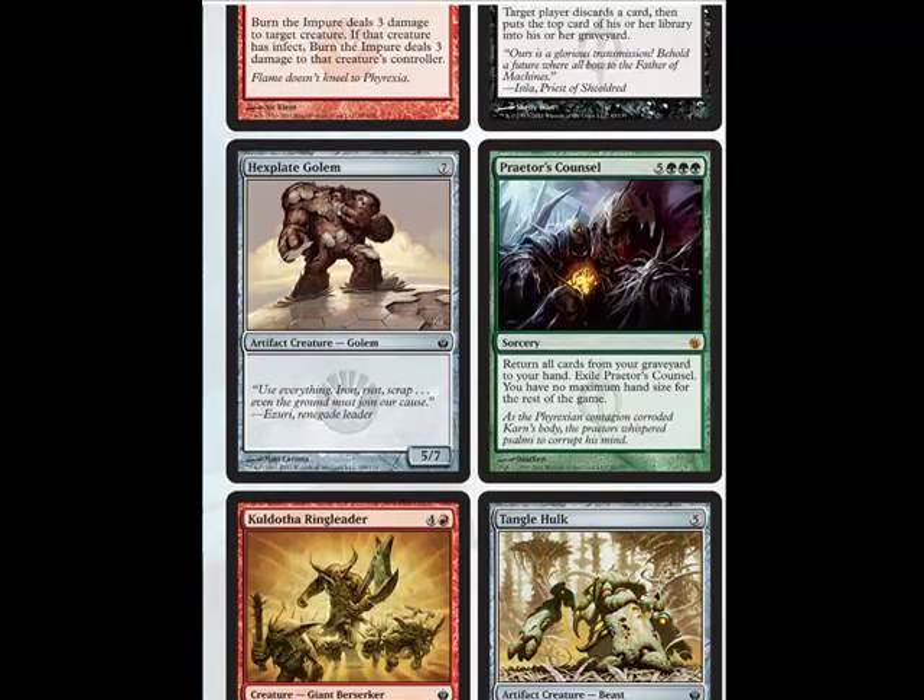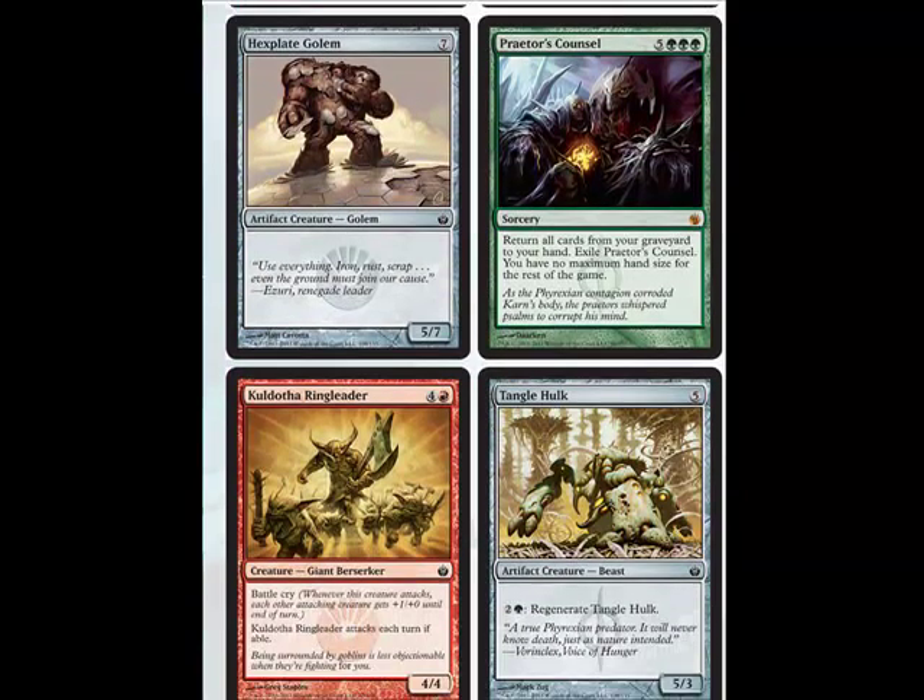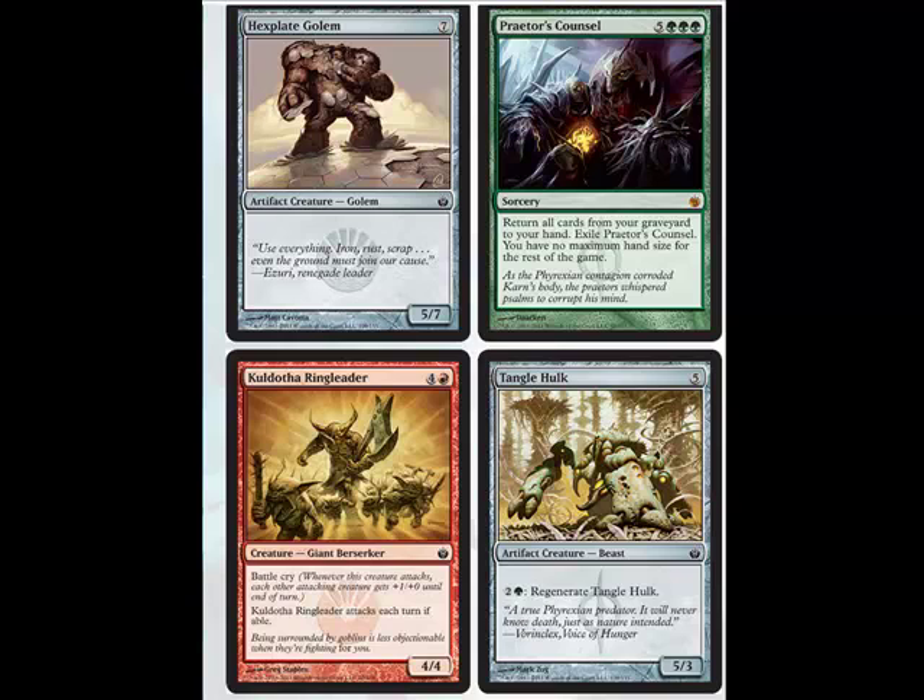Also in this set, Hexplate Golem — really good. Drafted the Hexplate Golem, it's really good. So people can laugh at you, you might as well put nine lands in your deck. That's an inside joke.